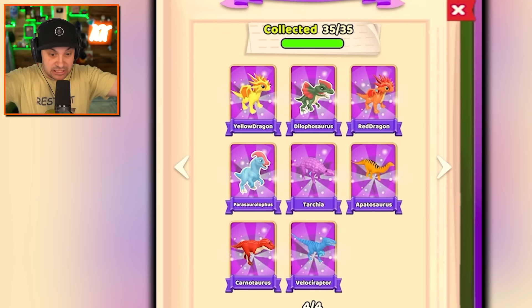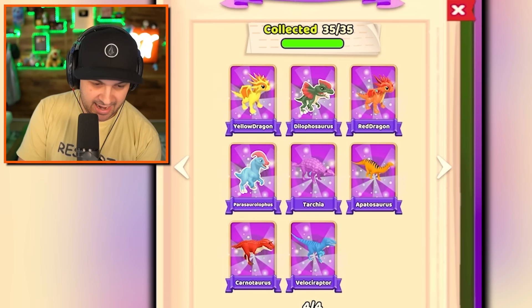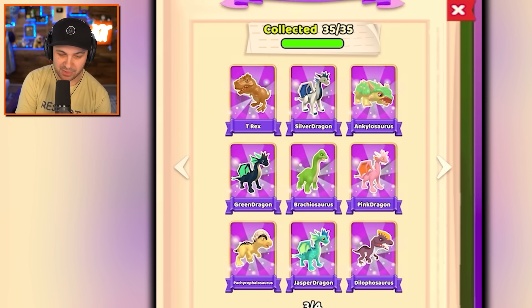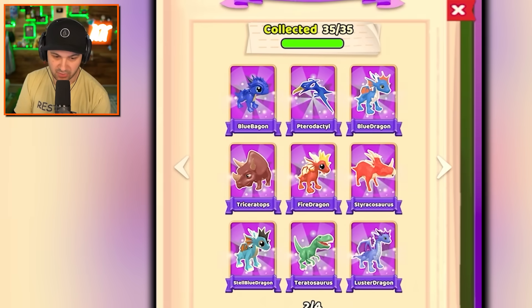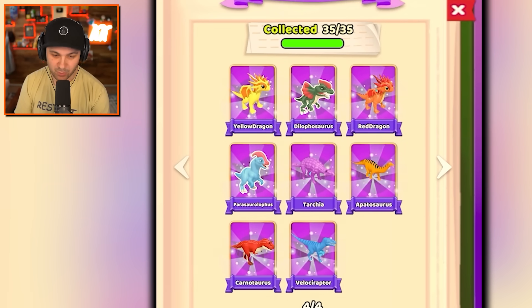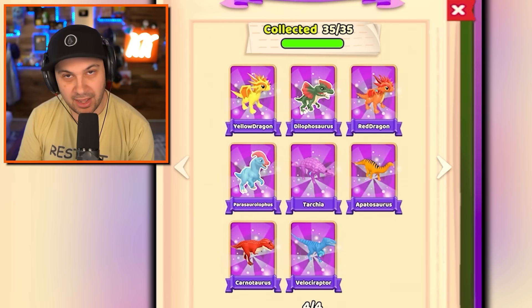Did I get — I got all the monsters! Let's go through it real quick. The previous max level dragon was the jasper dragon, but you can also see we got the pink dragon, green dragon, silver dragon of course. We got all the baggins — beautiful. And then yellow dragon, and red dragon — the top of the food chain. We've done it — all monsters. I feel good.